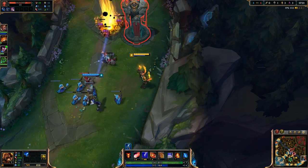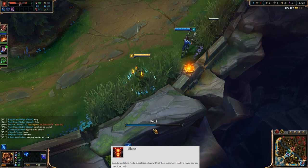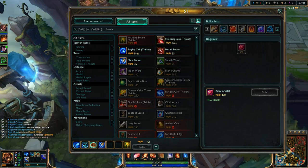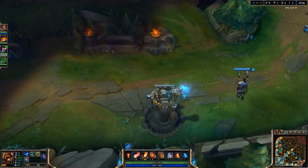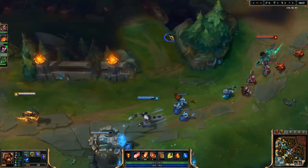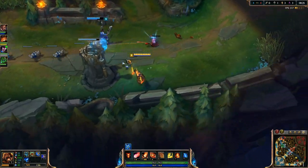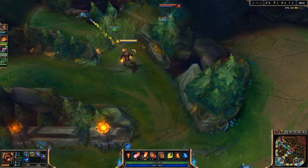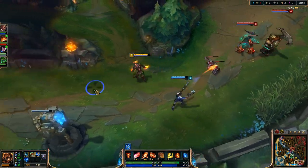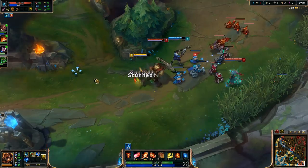Starting with his passive, Blaze: Brand's spells light his target ablaze, dealing 2% of their maximum health in magic damage over 4 seconds. The theory behind this now is because we have very tanky junglers and top laners, and we've seen people building more health on mid laners to survive longer. Blaze passively is just going to really help you deal extra damage through these longer, extended, tanky teamfights. That's the concept at least.